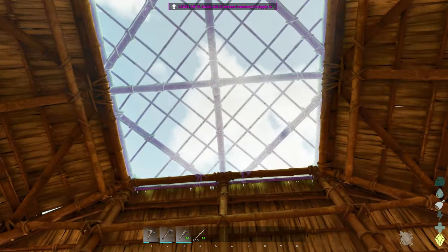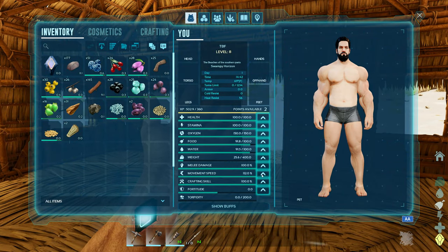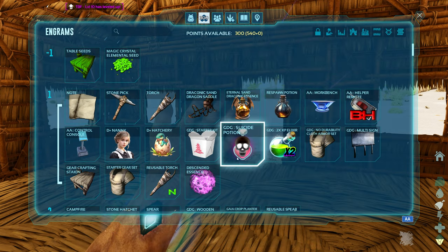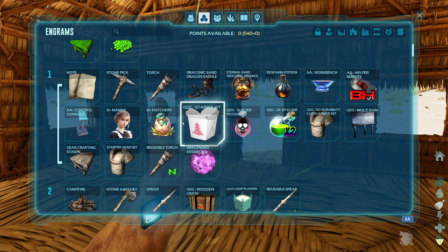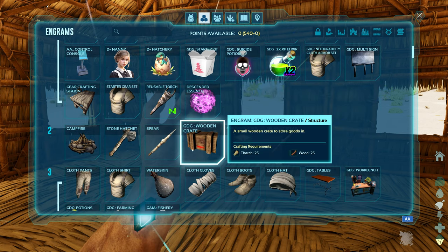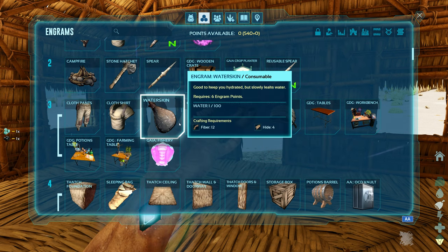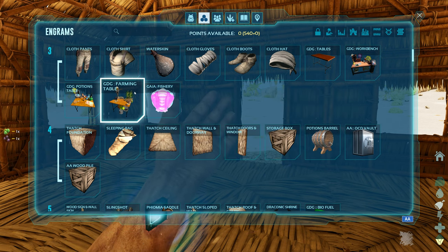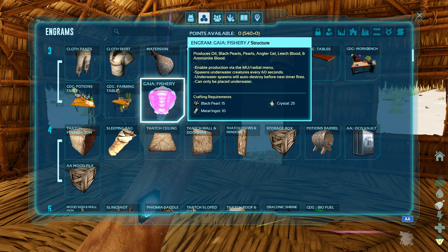We'll figure out what we can tame — I don't know if there's like an omega bench or anything like that in this one, or if we can just tame through normal methods. Let's start doing health and stamina now. We've got quite a few things in the engrams: the GDG stuff, nanos reusables — an awesome mod that'll give us some reusable stuff — and the Gaia fishery, which will produce some really good passive stuff for you over time.